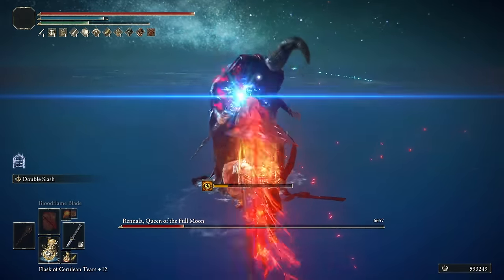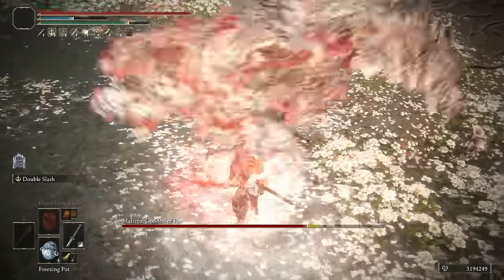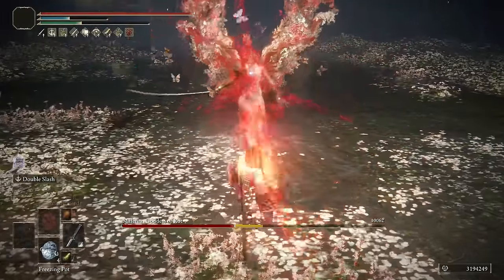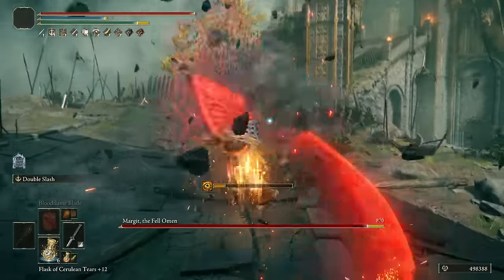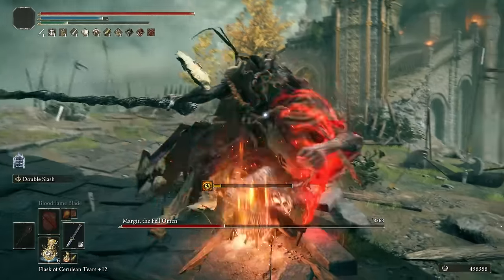Hello everyone, I hope you're having a fantastic day. In this video I'm going to show you 7 amazing builds that are known for being examples of raw power and for entirely breaking the game difficulty by destroying all bosses and enemies in just a few seconds. Keep in mind that all the background gameplay was recorded on New Game Plus 7, which is the max scaling of Elden Ring, so you can expect a lot more damage from each build if you are in a lower new game cycle.